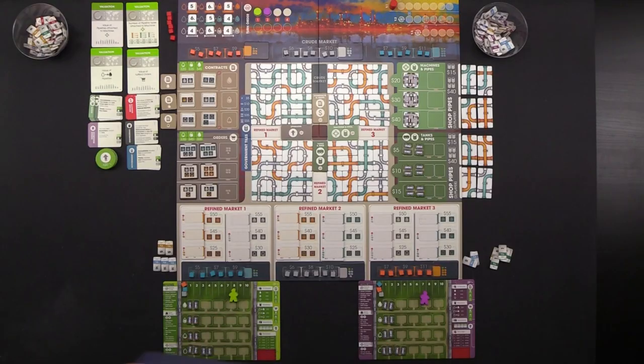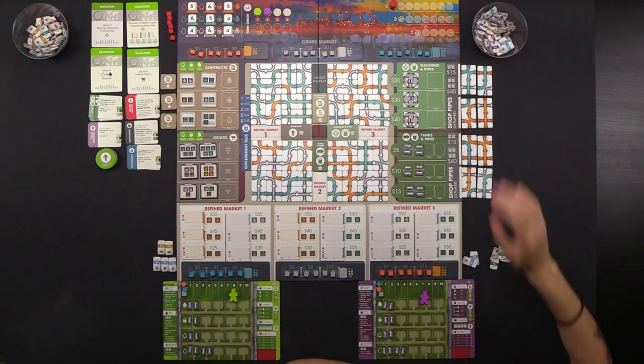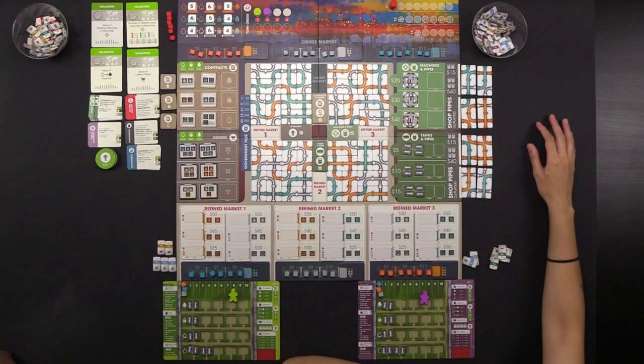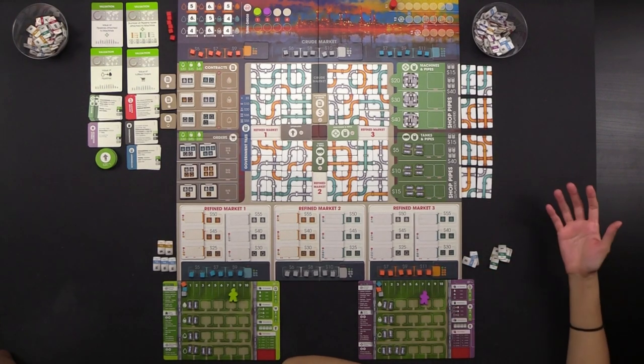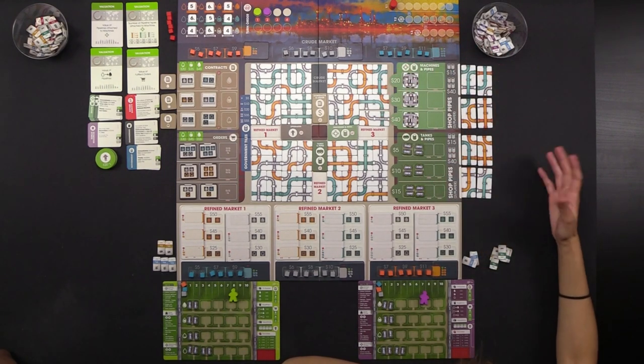If you'd please direct your attention to the center of the table, we have the beautiful Pipeline board. This is actually illustrated by Ian O'Toole — a lot of the Lacerda games we've been featuring feature his artwork, so it's kind of nice to see a different spin on some of his work.